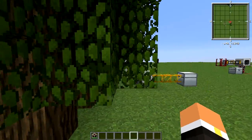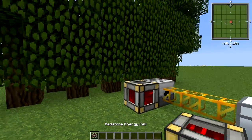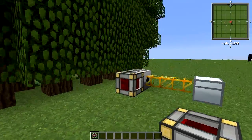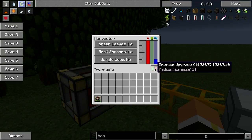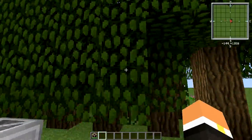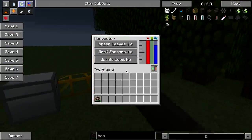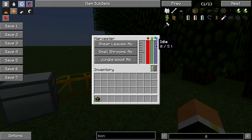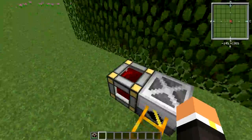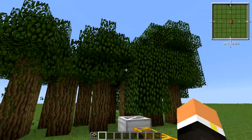A good example of the upgrade system: I have a bunch of trees in front of this Harvester with an emerald upgrade installed. Once I give it energy, it should start ticking and clearing the trees. I notice these machines can be a bit buggy — the idle counter is counting down but it's not actually doing anything. There we go, it starts now.